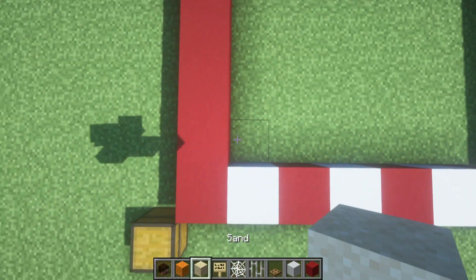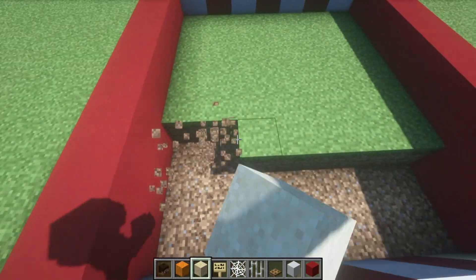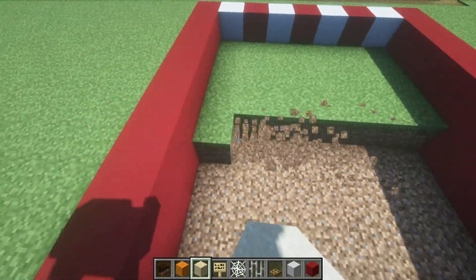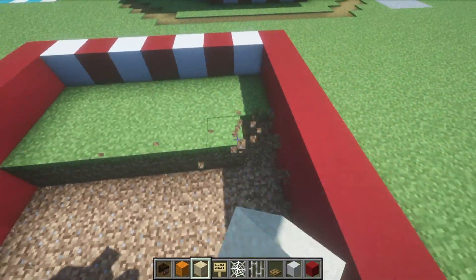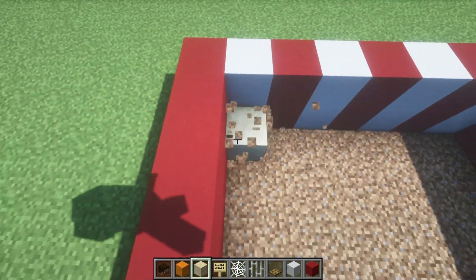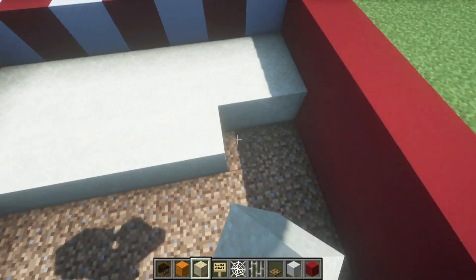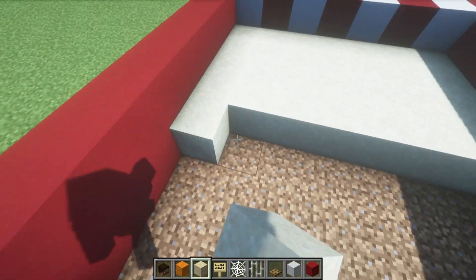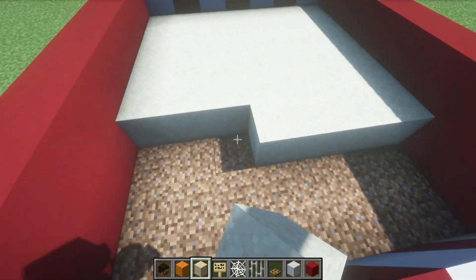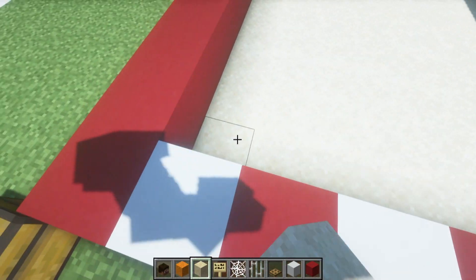We are now going to dig the centre of this area out and replace it with sand. There's no 100% particular reason why we are doing this — you can just leave it as it is if you like — except for the fact that I think sand looks a little bit better. It's a nice contrast material, so I'll leave it up to you whether or not you do indeed want to replace it.